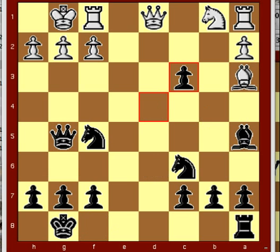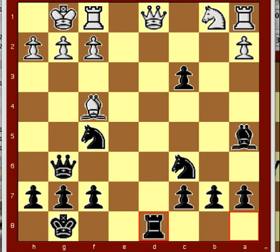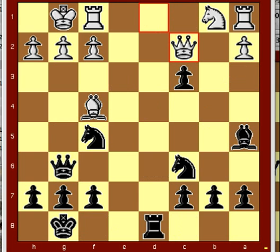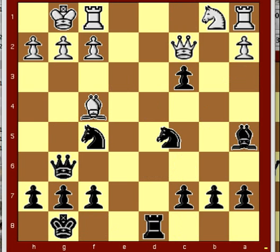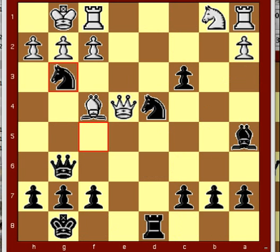Bxd6, Bxf4, Bxf5, Queen g6, Bishop f4, Rook d8, Queen c2, Knight cd4, Queen e4, Knight g3. And white resigns.